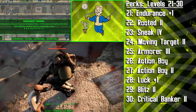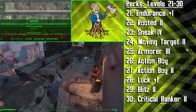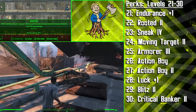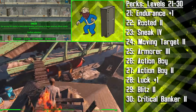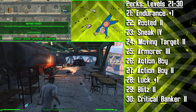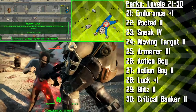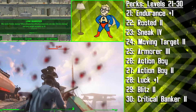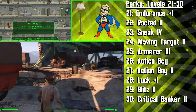At level 22 we're getting Rooted 2. At this rank you'll have plus 50 damage resistance and deal 50% more damage with melee and unarmed weapons while standing still — and combined with Blitz we'll be dealing 50% more damage with almost all our attacks. After this it's time to get Sneak 4 — we'll now be 50% harder to detect and running will no longer negatively impact our stealth. Our sprinting playstyle also gets a massive boost with the second rank of Moving Target, giving us plus 50 damage and energy resistance while sprinting, which stacks really well with Rooted so we have high resistances basically all the time. We're then getting the third rank of Armorer to take our Ballistic Weave to the next level, and then both ranks of Action Boy, so we'll regenerate action points 50% faster — extremely helpful for all the sprinting and constant VATs usage with Blitz.